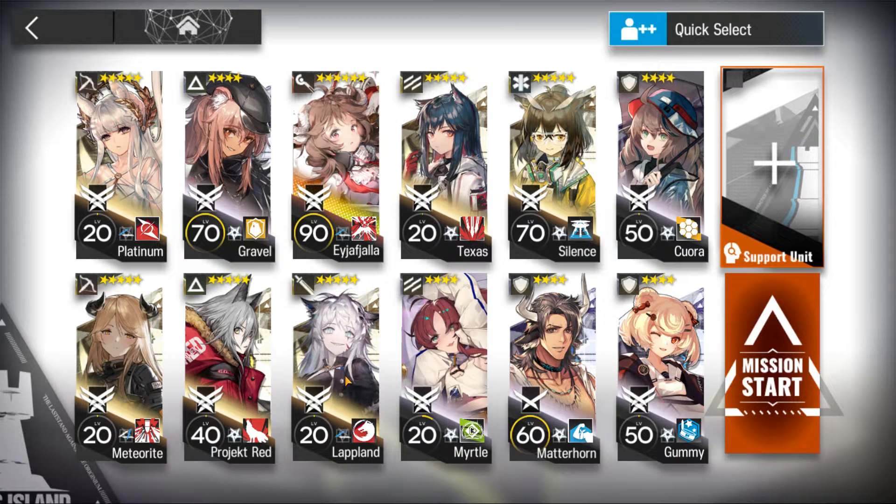Lapland or any other ranged guard to help deal with top lane if Platinum didn't finish them off. Any 2-block vanguard. I really recommend Texas because you can do arts damage with her second skill. Utility vanguard — I'm using Myrtle. Silence with her drone. We need her drone to help heal — she's a must. And 3 really strong defenders: one needs to be healing because she's gonna help heal Platinum so she doesn't die. Another 2 need to be really high defense. If you have Mudrock, just use her — she has shields. That would work really well.